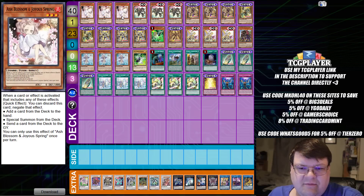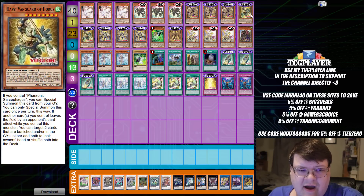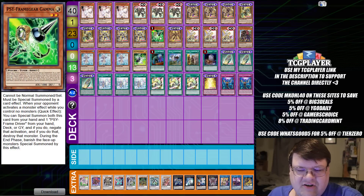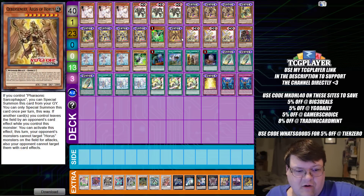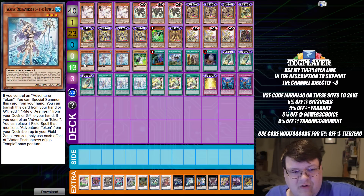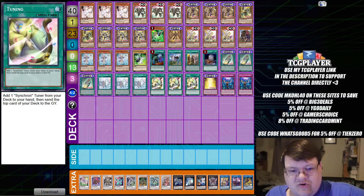We have triple copies of Ash Blossom and Joyous Spring for defensive options against the meta. Triple copies of Assault Synchron — once you get the chance to see this card in action, it's beautiful. Triple copies of Blessing of Horus, two copies of Vanguard of Horus, triple copies of M. Seti — remember, this is the best card the entire archetype got. We have one Gamma in case they hand trap our Sarcophagus. One Aegis of Horus for extension options, triple Revolution Synchron, one Gryphon Rider with triple Water Enchantress. One Driver, one Called By the Grave, one Draco Back with one Faithful Adventure, one Foolish Burial with triple Pharaonic Sarcophagus, triple Rite of Armesia, and triple Tuning.